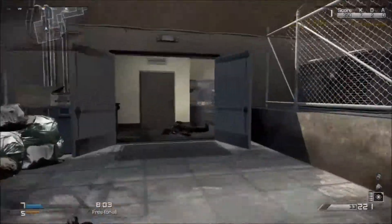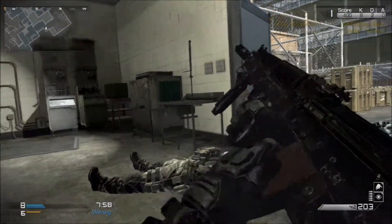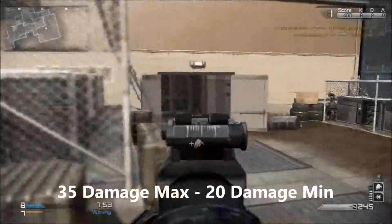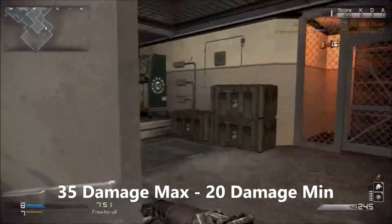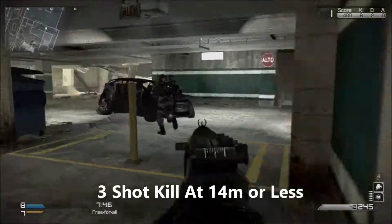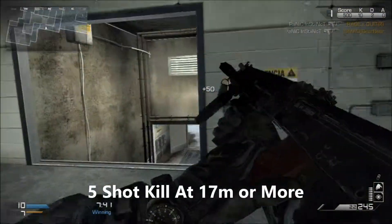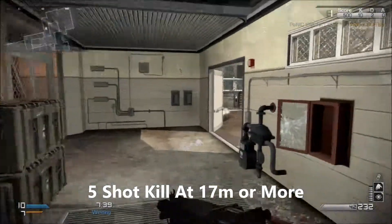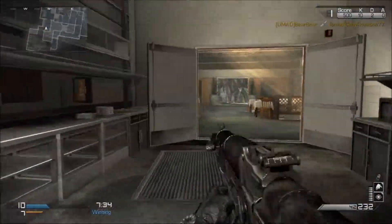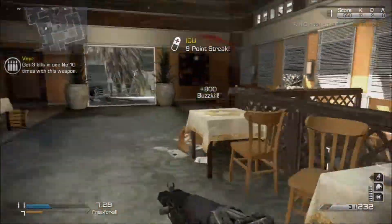This gun is effective at close to medium range, but do not expect to win a gunfight at long range against something like an assault rifle. The Veper has average damage output — 35 damage at the closest possible range and 20 damage at the furthest possible range. This gun is a 3-shot kill at 14 meters or less and quickly becomes a 5-shot kill at 17 meters or above. The 4-shot kill range only covers a distance of 3 meters, so this gun is ideally either going to be a 3-shot kill or a 5-shot kill.